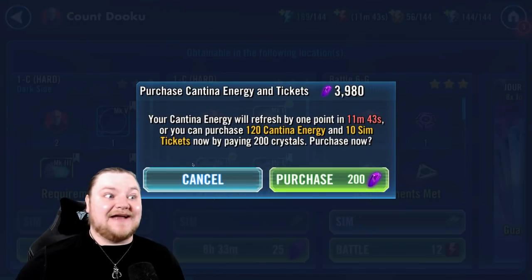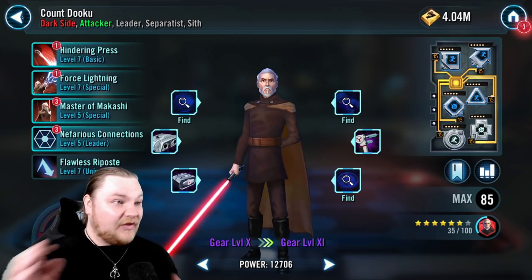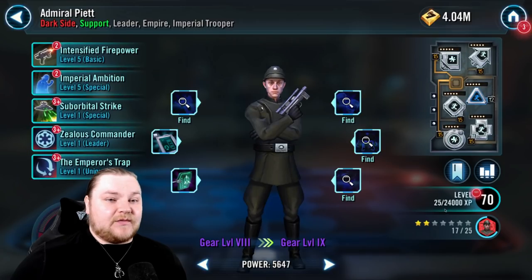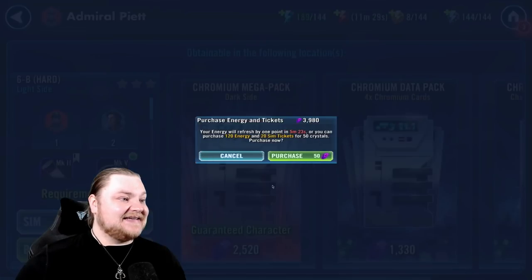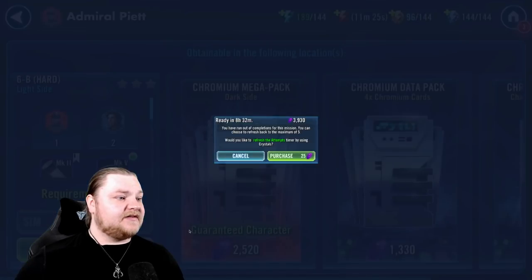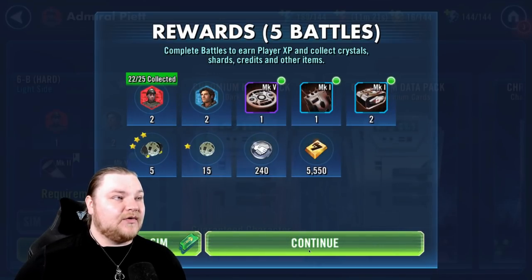Those were not good drops — that was pretty bad actually, 35 out of 100. With a little more luck we probably would have been over 50, but that's okay. We're working on Piet down here now. I'll do a refresh because he is not accelerated — that was pretty lucky. So I'll do that refresh, boom, five more. We're getting him there.